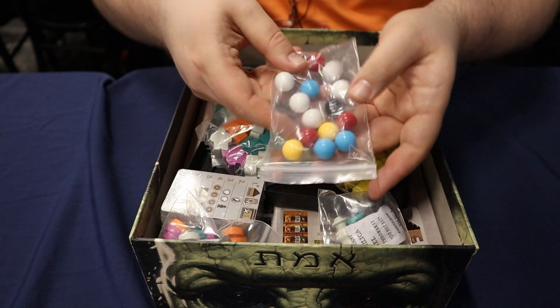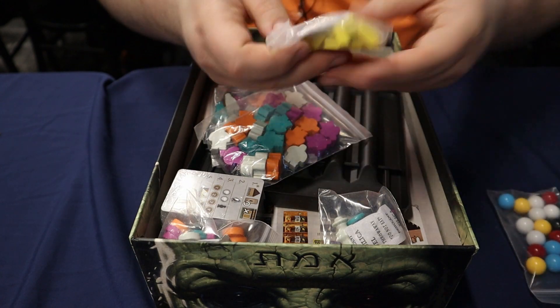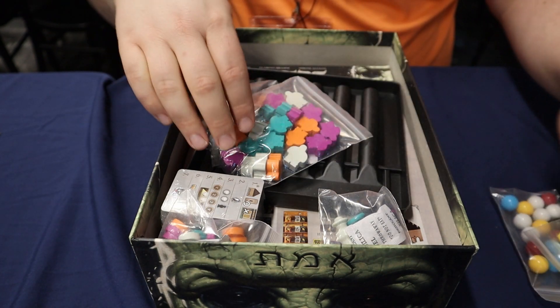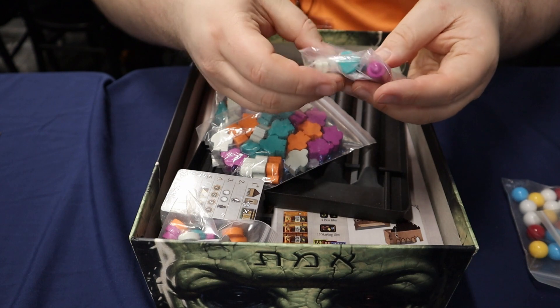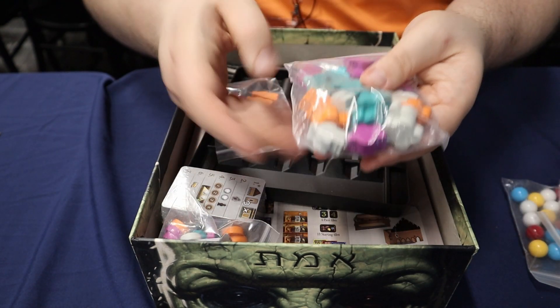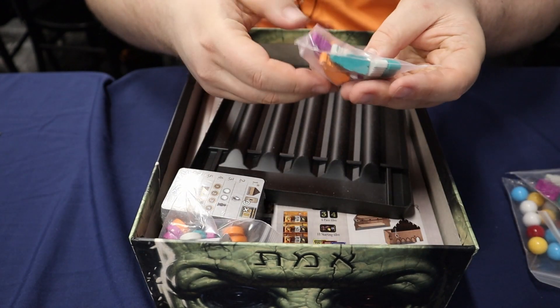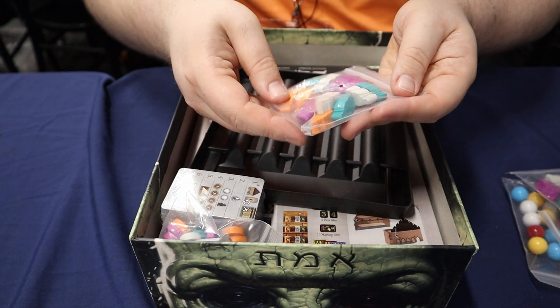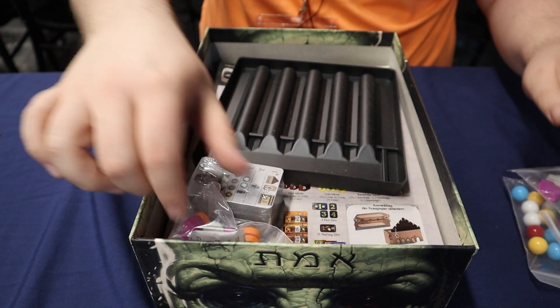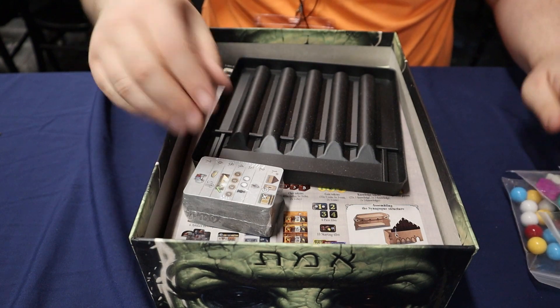We've got some coloured marbles, potentially player colours. We've got gold, player pawns, and Gollums in our player colours, which is going to be quite nice. Possibly more workers that we are going to be playing, and various different track token markers.